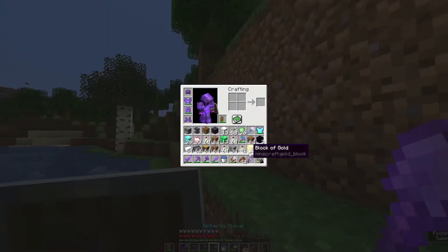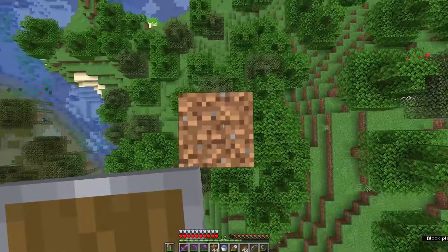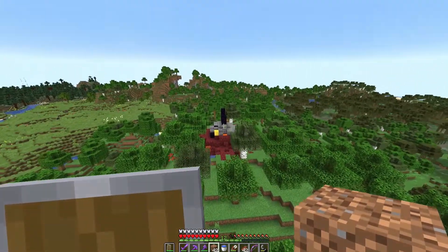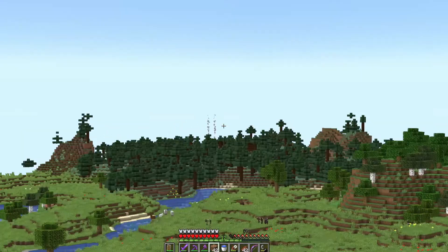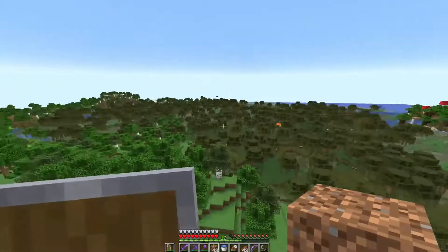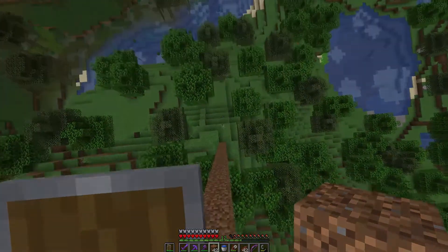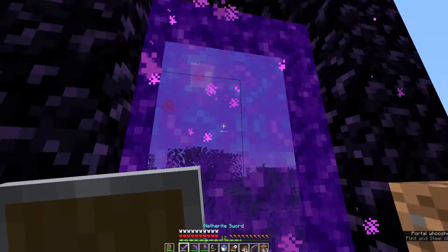Maybe I'll pile up on top of this hill or something. I need some high ground. All I have to do is pile up and turn my render distance up. There's a village there. There's a ruined portal there. There's a lava pool there. I'm so happy I found something. Finally, I can enter the nether.